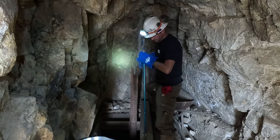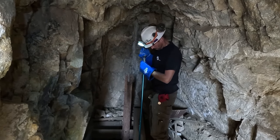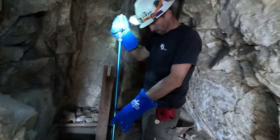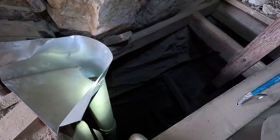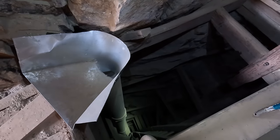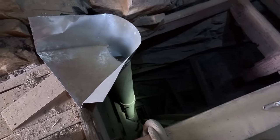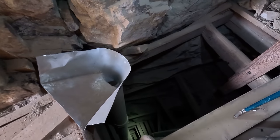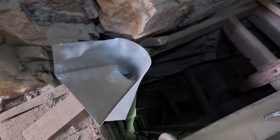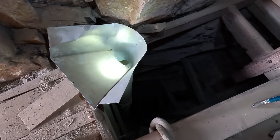Our plan for getting the ore out was to use an ore chute. What we did was make an eight-inch irrigation line and ran it all the way down the shaft to the ore bin at the bottom. The old-timers had done this with wood, but people over the years dropping rock down destroyed it, so we had to do it ourselves. The plan was to muck it into the funnel and it just drops all the way down to the bottom, and you bring it out to the truck one wheelbarrow at a time.